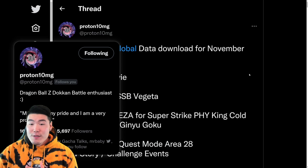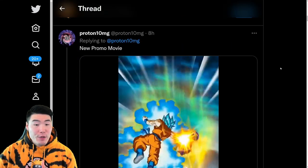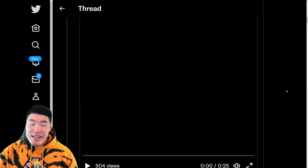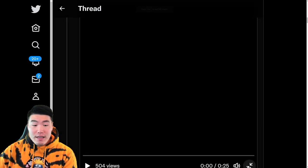With that said, let's scroll down a little bit here and start with the new promo movie for Global's next Dokkan Festival unit, which is the exchange into Super Saiyan Blue Goku and Super Saiyan Blue Vegeta. I'm going to pause the music here real quick. There we go. Enjoy, guys.